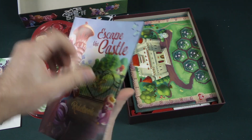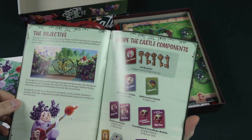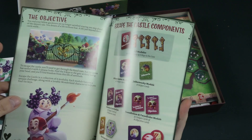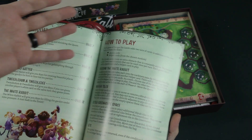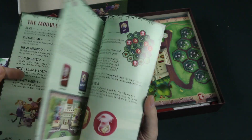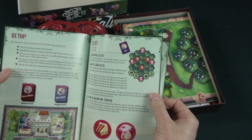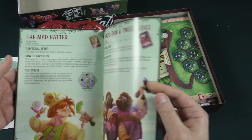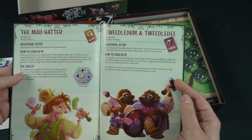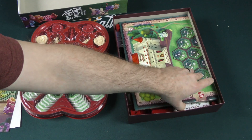We've got Escape the Castle, which looks like a different mode for the game. I don't know if these are expansions or if this is exclusive to maybe a Kickstarter thing, but it looks like these are different versions of the game designed by different people. Some of these designer names are quite familiar to me — designers of other games.